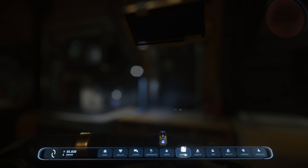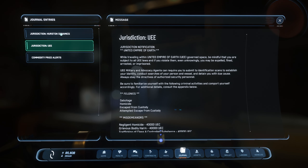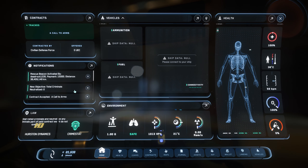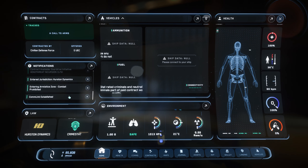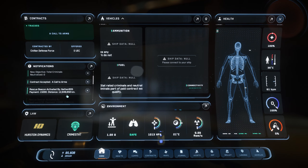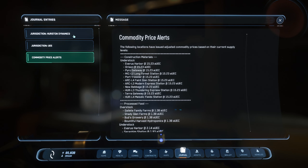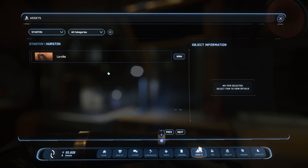In the Journal tab you get news, notifications, and messages. Going back to Home, it's displaying similar information, although there are some notifications showing up in Home that aren't appearing in the Journal — a minor discrepancy.